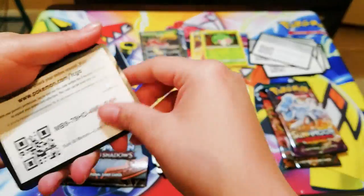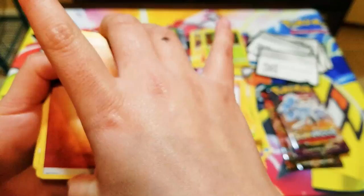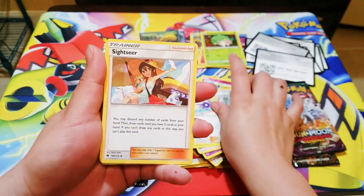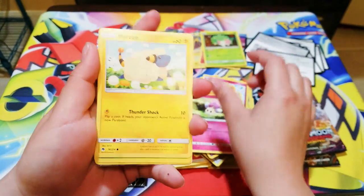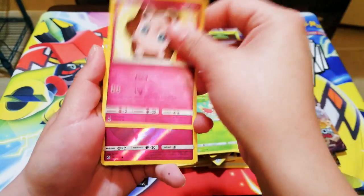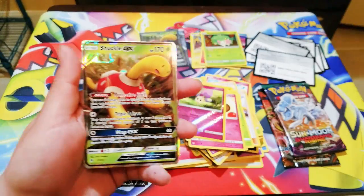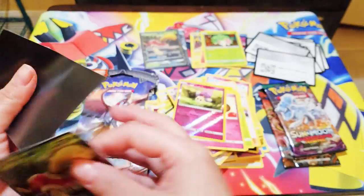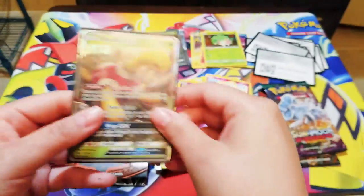Here's a code. Fighting Energy, Faba, Sightseer, Onyx, Mareanie, Wimpod, Jigglypuff — a reverse foil — Mareanie, and — oh my god, another Jolteon GX! What?! Now I have two! I can't believe it!